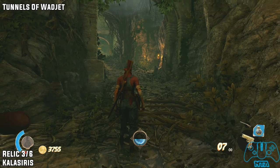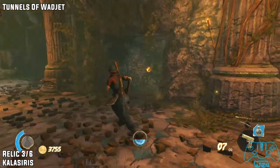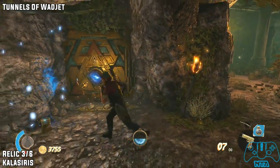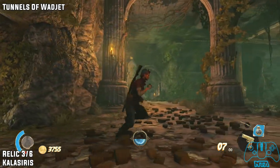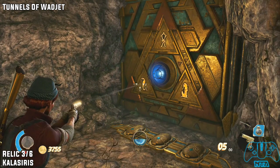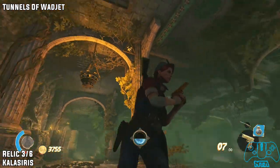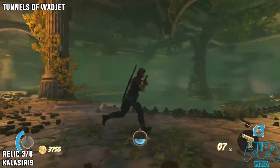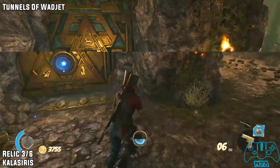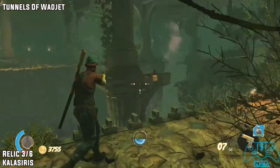Later on in your mission, this will be relic 3 of 6. In this area to the right, you will find a relic door. Once you activate it, you have to do the combination. You'll find three icons laying around, and each one of these icons represents an icon you need to have on the door. The first is a bird up here, then head to the right for the next one.